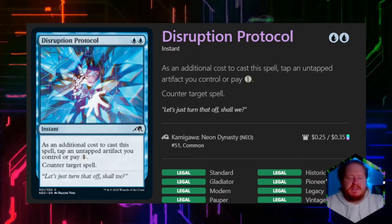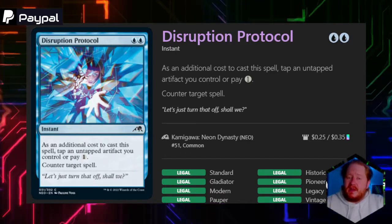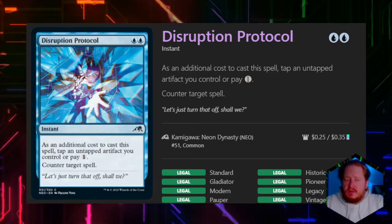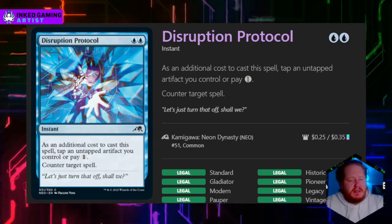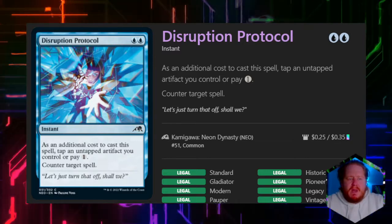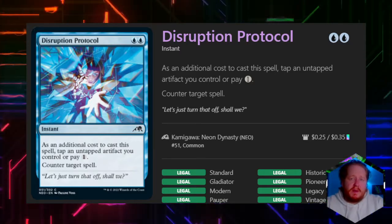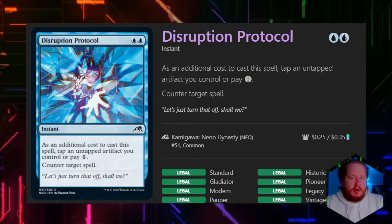Disrupt Protocol for two blue — the additional cost is tapping an untapped artifact you control. Right now we've got a lot of those floating around, and it is a counterspell. You can run counters as your Signature Spell, but I would hesitate to call it a good idea because it's basically single target removal, and it puts everybody at the table on edge. Everybody is constantly afraid you're going to counter their Signature Spell, which can make you a soft target for other players.